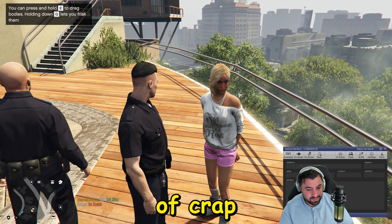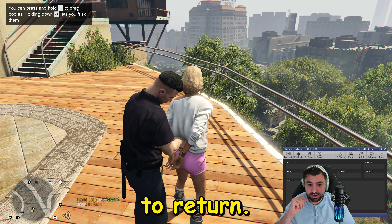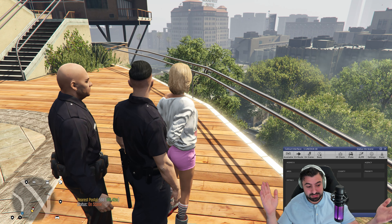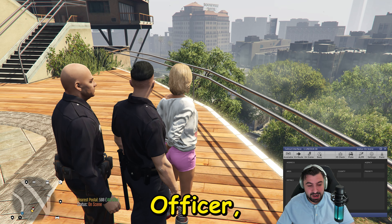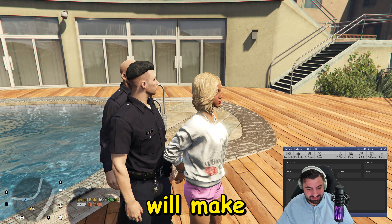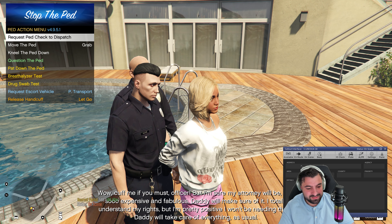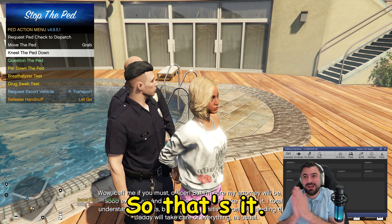'Ma'am, I'm going to place you in the cuffs. You have the right to remain silent. You have the right to an attorney — if you can afford one, one will be appointed to you by the State of California. Do you understand these rights as I have read them to you?' The suspect replies: 'Cuff me if you must, officer. My attorney will be so expensive and fabulous — daddy will make sure of it. I totally understand my rights but I'm pretty positive I won't be needing them — daddy will take care of everything as usual.'